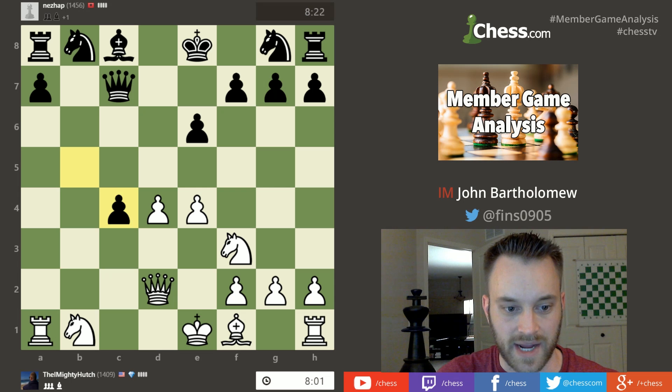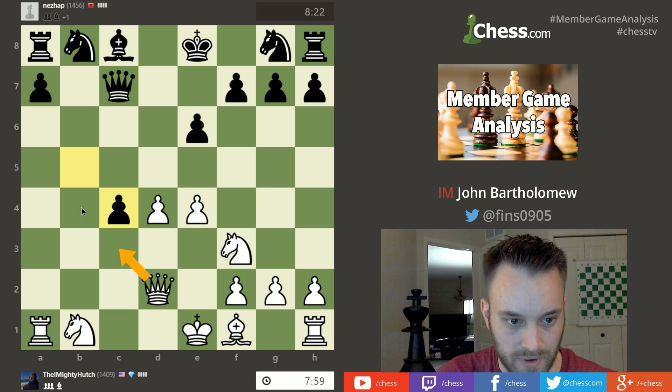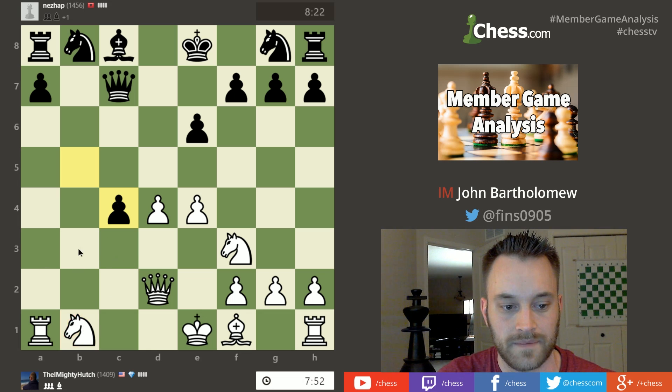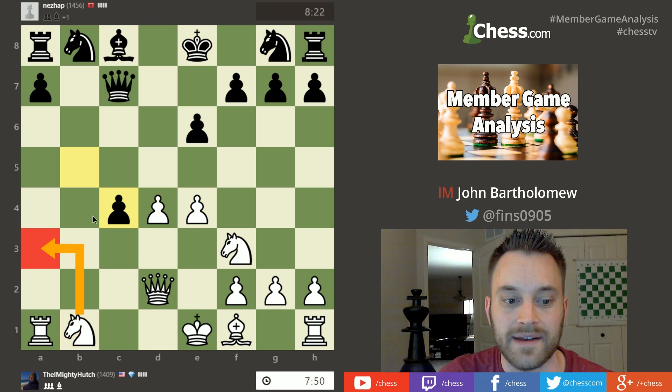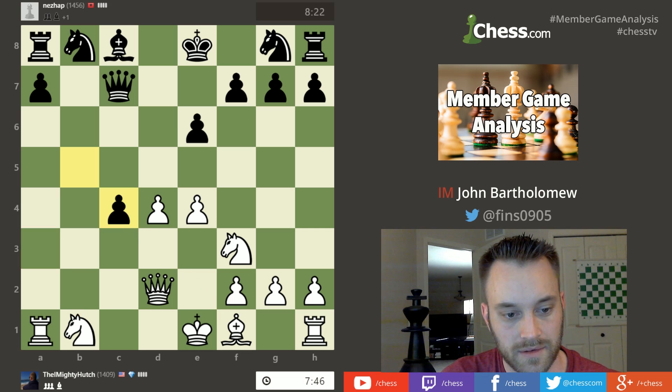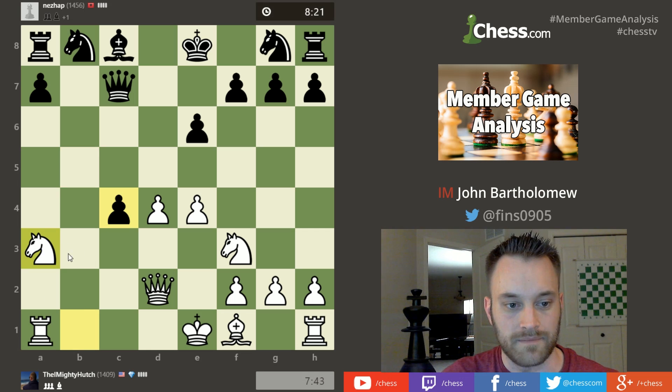Now here he probably wants to look at moves like queen c3, queen b4 perhaps hitting the pawn, maybe a developing move — he can think about bringing his knight out. Knight a3 would bring the knight into the game and also attack c4 twice, although black could play c3. He does play knight a3.